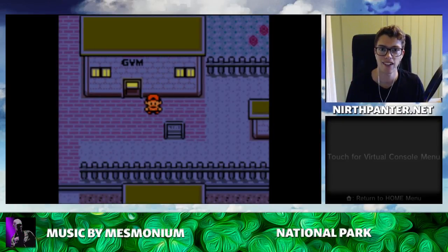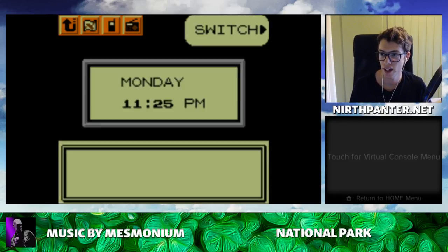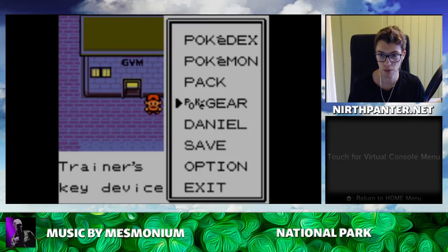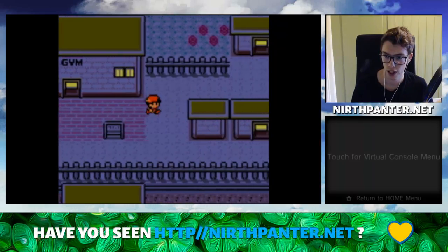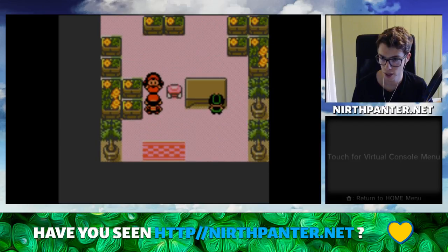Hey there, I'm Daniel and in this video I'm going to show you how to get the squirt bottle in Pokemon Gold and Pokemon Silver. I'm currently standing in Goldenrod City. I just beat the third gym — I beat Whitney — and after that you can head over here to the flower shop and talk to the receptionist.